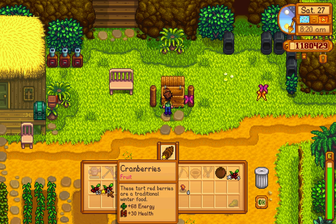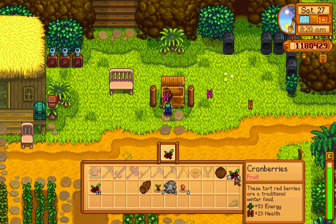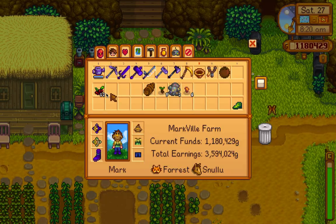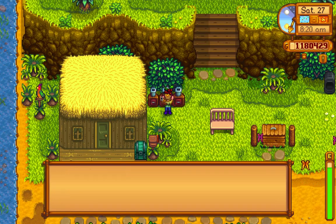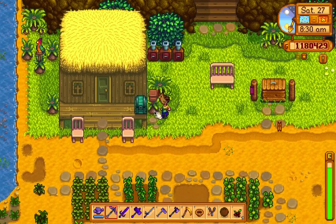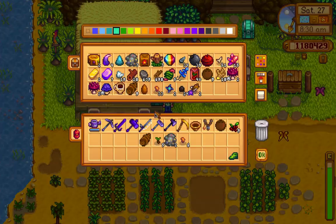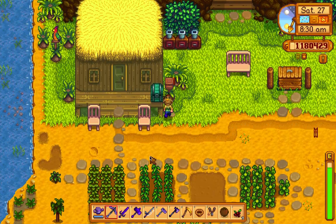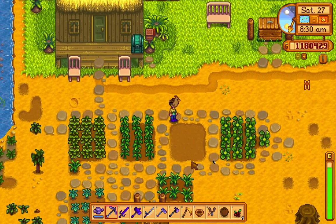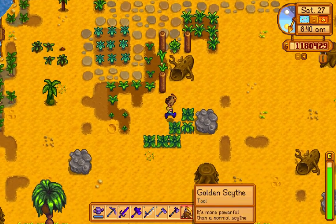Now what do I sell? I'll sell this. And I have cranberries — I'm gonna put them into the seed makers. I actually have 40 cranberry seeds! That means I'm gonna do a mega crop right here.